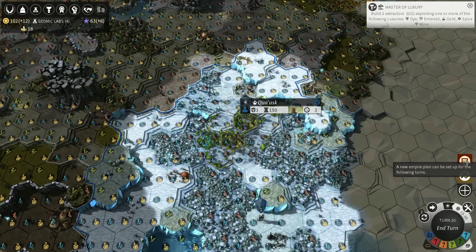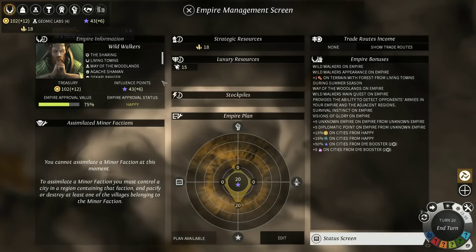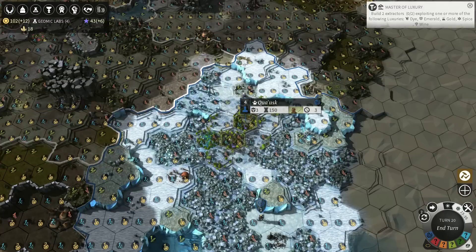A new Empire Plan can be set up for the following turns. We have 63 Influence that we can unlock. We can do plus 3 Dust, plus 20% Unit Cost Reduction, or 20% Science. We can do two or even three of these things if we wanted to, or we can just bank our Influence for other things. I'm gonna do Vision on Units — that will give us extra Vision for a while. It's still early in the game and I feel like exploring is very important.